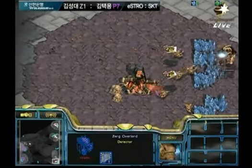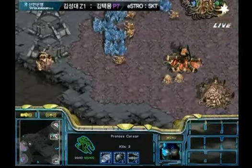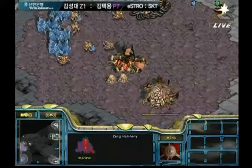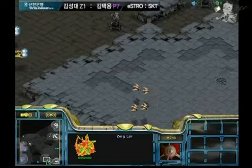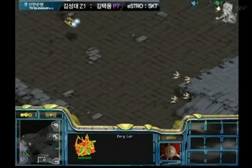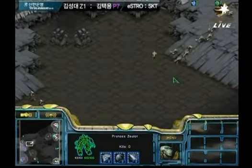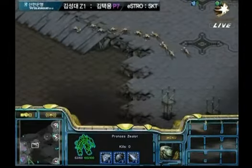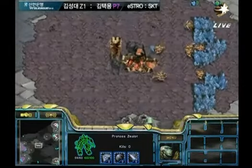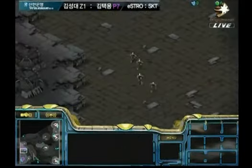Bisou's going to get two Overlord kills with his Corsairs. Scourge are certainly morphing on some of those eggs — hopefully not near his Corsairs, but he's just going to run away. The Scourge was right there but not in time to save that poor Overlord. Bisou, like everyone else on this map, is going to go Shuttle Reaver — or Shuttle everything. That seems to be the dominant strategy because the third base is so close as the crow flies and it just protects your main. But if you're going to do that, Bisou, you can't lose your Corsairs.